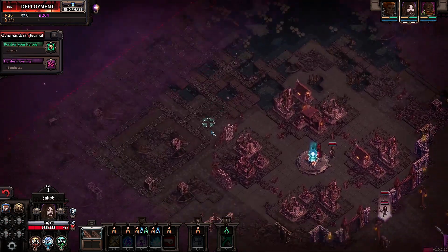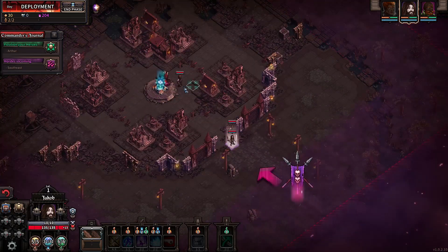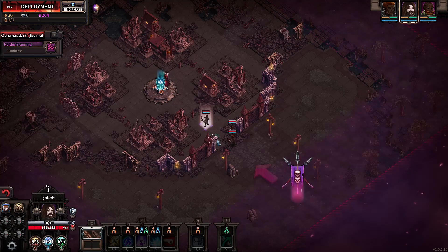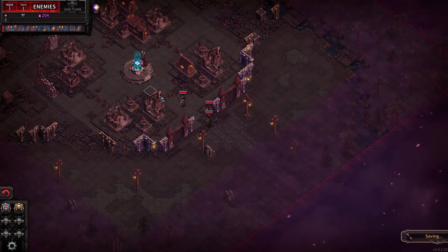You'll notice a different town layout. There are now four sides they can come from, because on the previous map this was blocked off. But first night they're only going to come in here, so it won't really matter. We're going to deploy pretty close, but with a longbow we actually want to be super far back. Let's get this started.